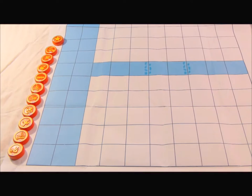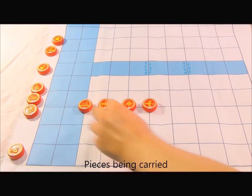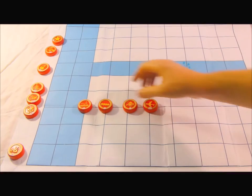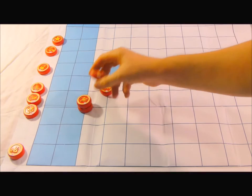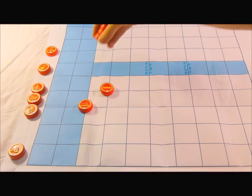Pieces can be carried by other pieces. The carriers are the Tank, Air Force, and Navy. A tank or airplane can ride on the navy — making it either a tank carrier or aircraft carrier. The navy can be loaded with a tank, aircraft, another vessel, and even the Commander. When loaded, everything moves with the ship until the other pieces depart.